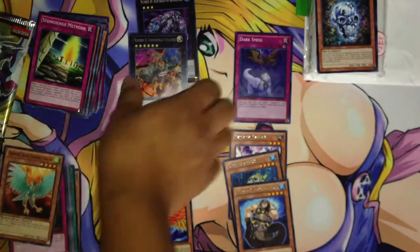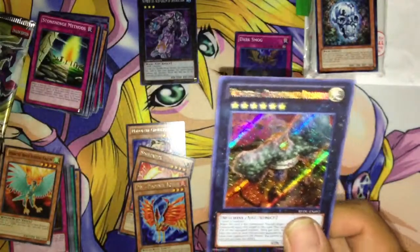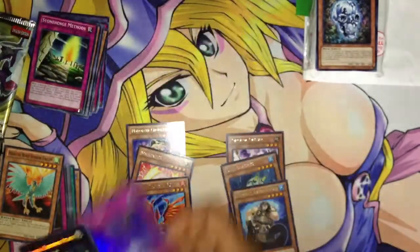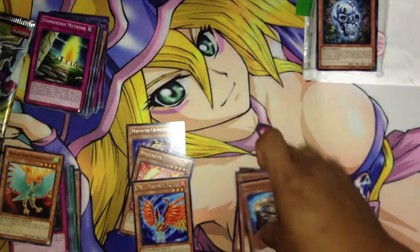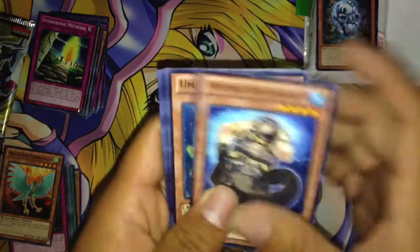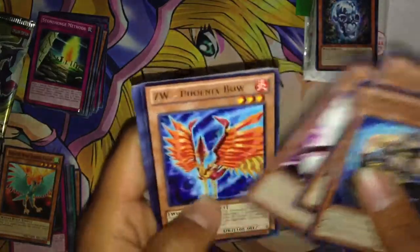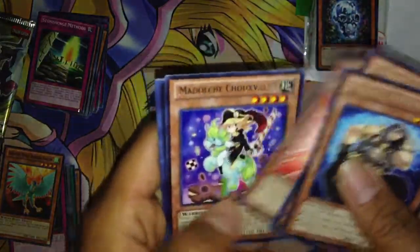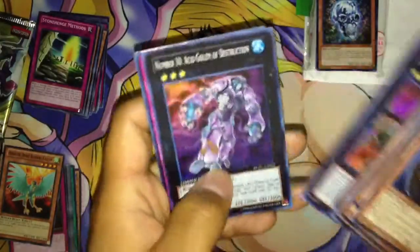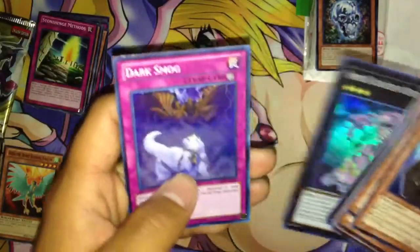Not bad. I think the highlight was Number 6 Chronomaly Atlantis. So let's just do a quick overview: Mermal Abyss Mander, Unminat Taurus, Gagaga Caesar, ZW Phoenix Bow, Sish Hunter, Madolche Shucks, Valor, Number 6 Chronomaly Atlantis Secret Rare, Number 30 Aso Golem of Destruction, and Dark Smog.